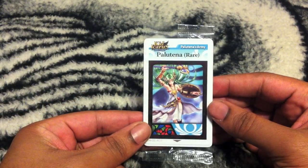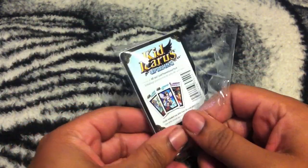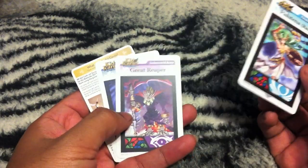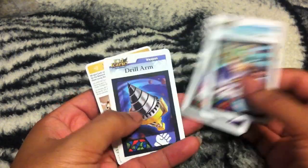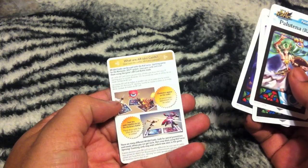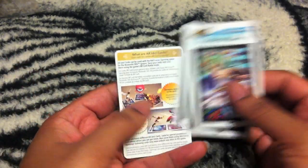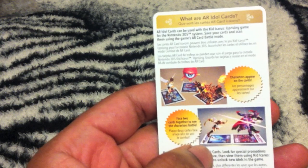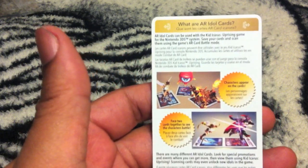Let's go ahead and open this up. First we've got Palutena, then Great Reaper and Drill Arm. These are actually pretty cool — basically in a nutshell, you use your 3DS camera and you can have three of these guys pop up off the screen and actually fight.